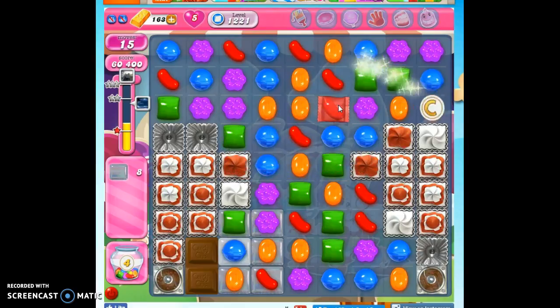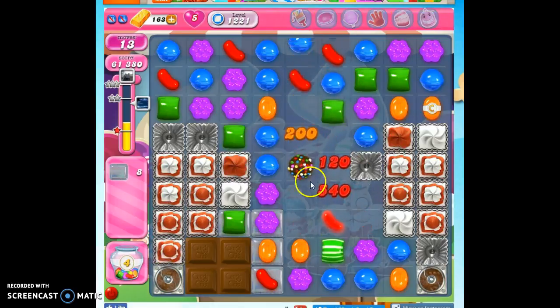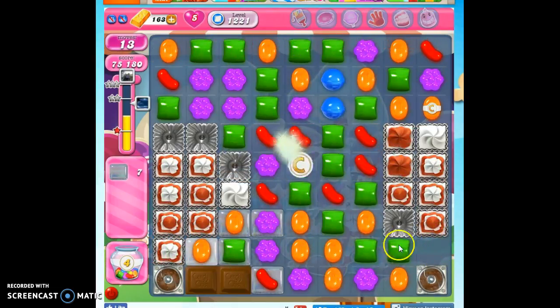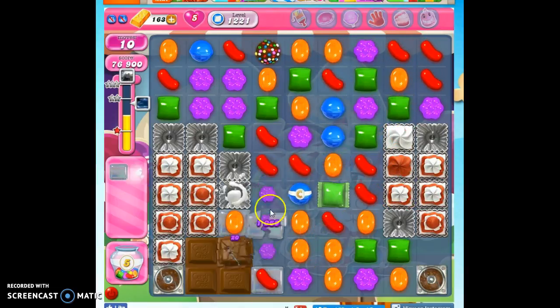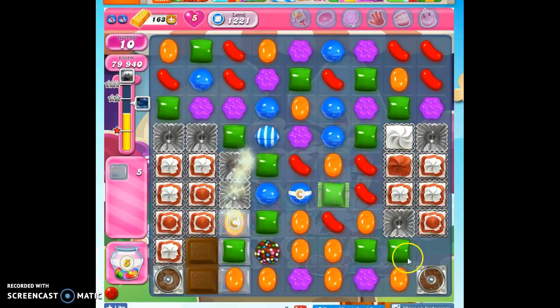Now that I've gotten pretty far along, I'm going to tell you my next point of my strategy. I'm developing the strategy as I go because, as you can see, I'm collecting sugar drops — that means this is my first playthrough. My next strategy is to make sure I try to take out everything directly around these chocolate spawners. The reason is, once they get covered in chocolate, it's really difficult to see what's there and what isn't. So now I know there's no jelly around here, and if the chocolate consumes on this side, I don't have to worry about it immediately.